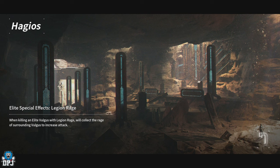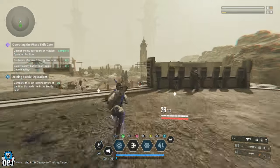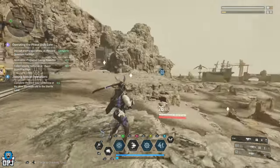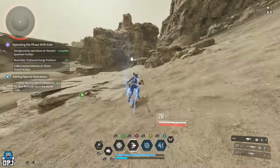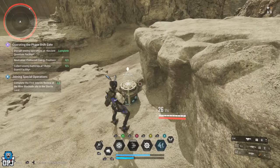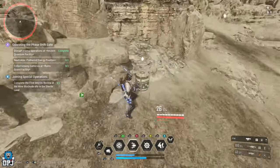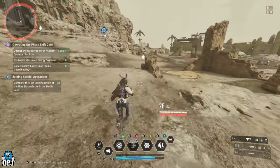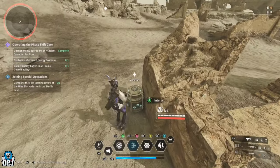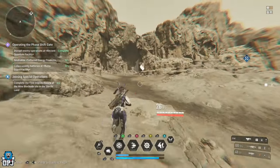Once you're here, press the right thumbstick on console to ping nearby containers. You can see there's one, two, three, four, five — five containers here. Run up to them, open them: carbon crystals, 24 there. Simple as that. We have another one here — open it, more carbon crystals. Another one right here — open this up, more carbon crystals. And two more right up here.